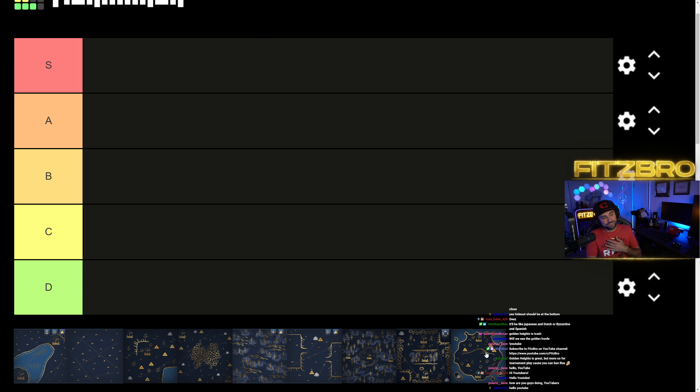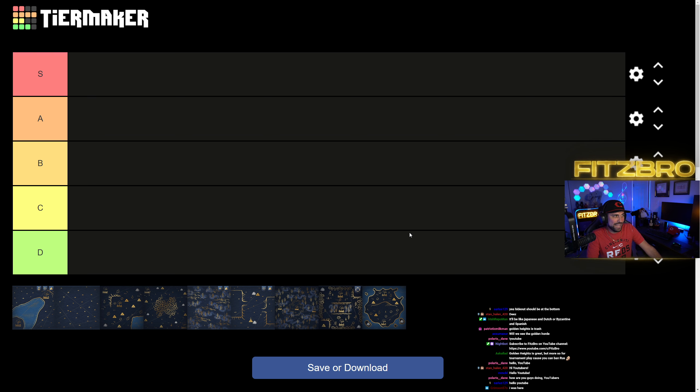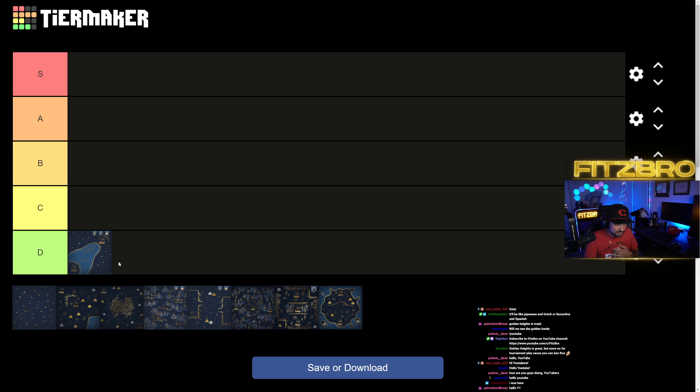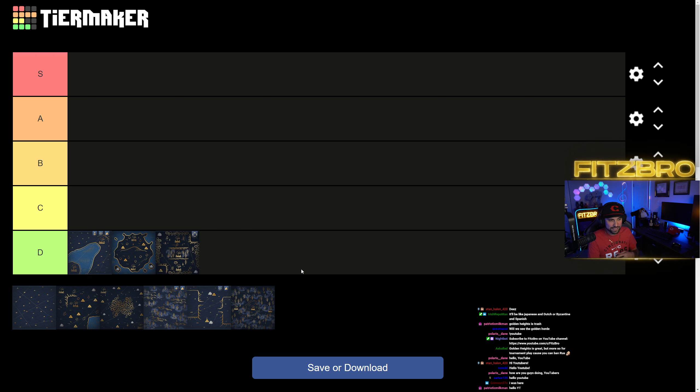First map — but first thing: we've got three map bans, right? Are those automatically D tier? I'm just gonna throw them in the D category and we might move them around, but if I ban them they're clearly pretty low. So my bans are Boulder Bay, Volcanic Island — which I'd probably put above Boulder Bay personally — and The Pit. Hot topic: should those all be D tier because I've banned them? Let's put those there and come back to them.